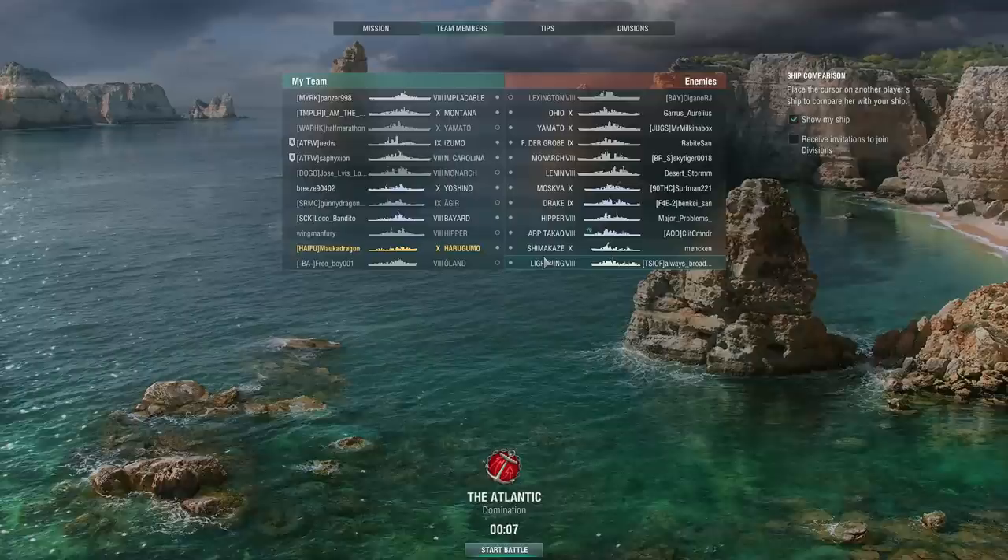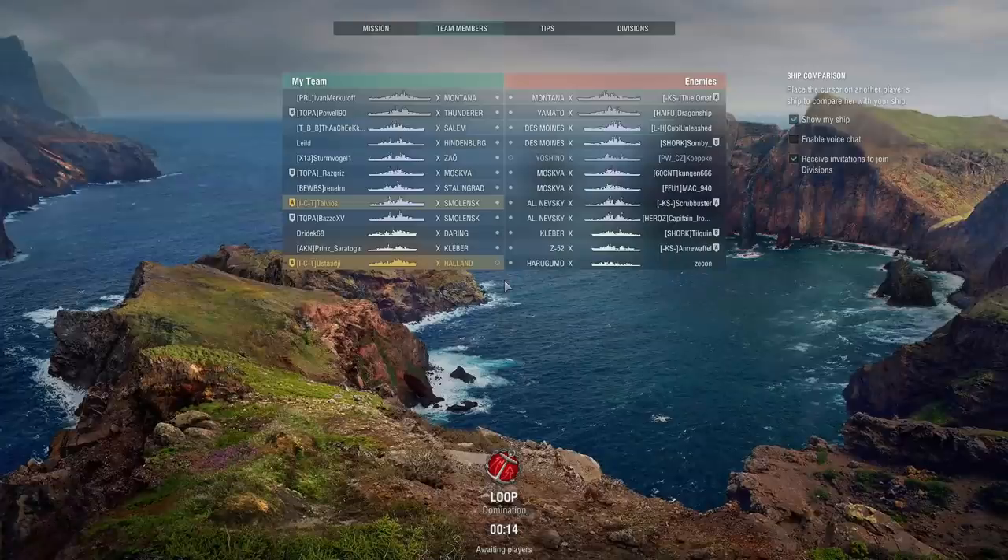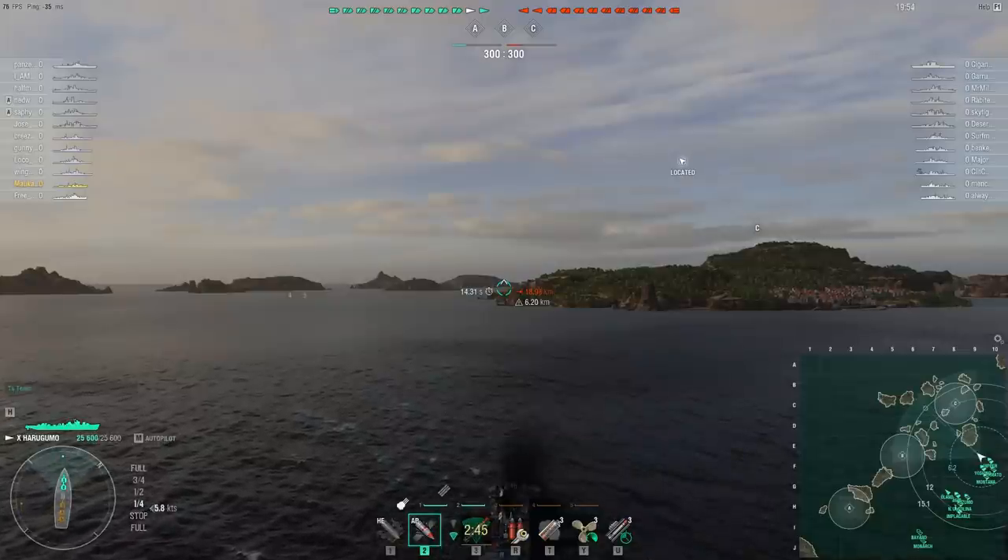The enemy team only have the one radar, which is good. Unfortunately that's one more radar than his team have. Still, that's actually pretty good matchmaking for a tier 10 gunboat destroyer — it could easily be a lot worse. Somebody sent this in the other day: no aircraft carriers, but when you are in a destroyer, you really don't want to see seven cruisers on the enemy team, especially not when six of them have radar and only three of the cruisers on your team do.